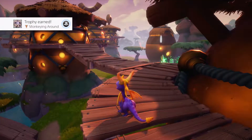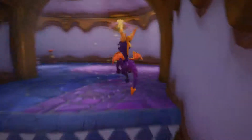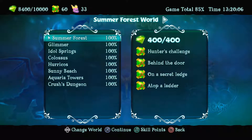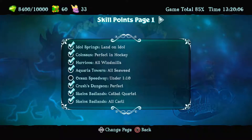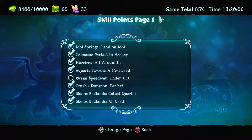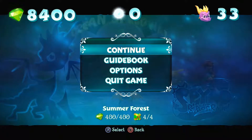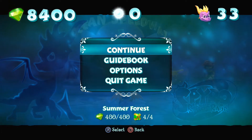That's all the achievements, skill points, orbs, and gems of all the levels we've gone through so far. Next time on Spyro 2 Reignited Trilogy, we're doing the speedways and Dragon Shores - we are going to end Spyro 2 next time. I will see you then for the final part of this let's play, and then we'll move on to Spyro 3. Thanks for watching guys, bye.